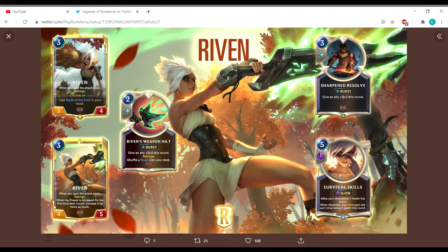Hi everybody, welcome back to another Legends of Runeterra video. We just got the Riven reveal, finishing up with the last champion during this expansion. Surprisingly, we don't get a whole lot of cards with Riven today — just three new cards: Riven herself, Weapon Hilt, and two other spells. Riven is three mana; I was guessing four, but we've already got Katarina and Draven at three, so we now have three Noxus champions all at three mana.